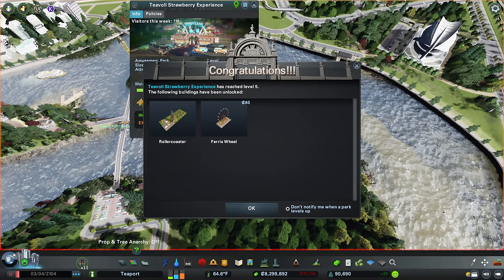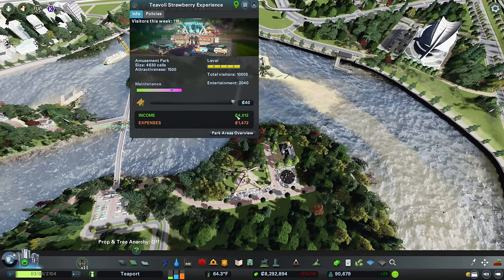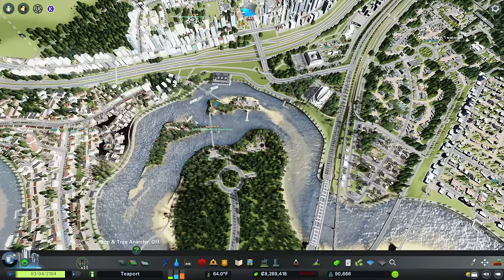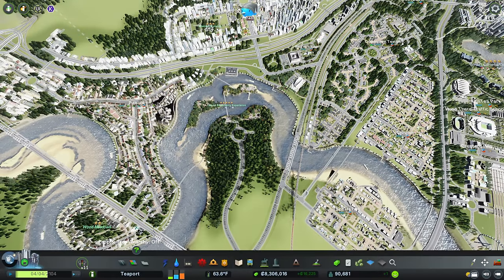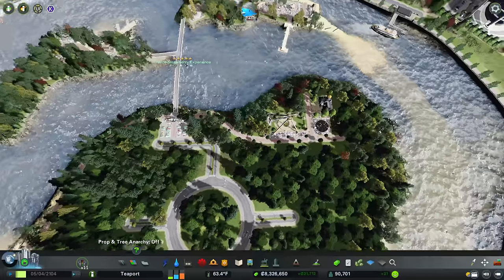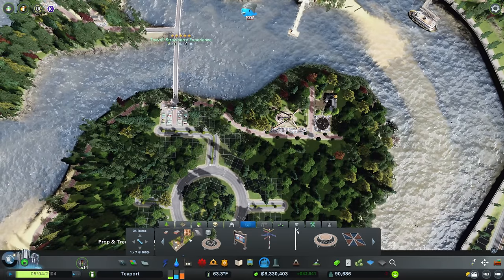And here we go - the Tivoli Strawberry Experience has reached level five! We get our roller coaster and our Ferris wheel. It's still making money, which is brilliant. I'm pretty sure people are using this as a cut-through somehow, because we've got an entrance here not too far from the ferry and they're cutting through to down here. An unintended excellent side effect - that wasn't what we were going for, but we've got it anyway.